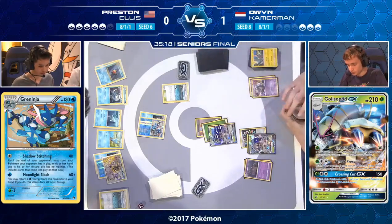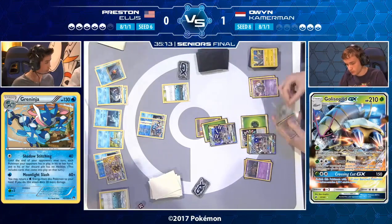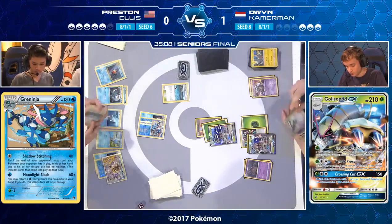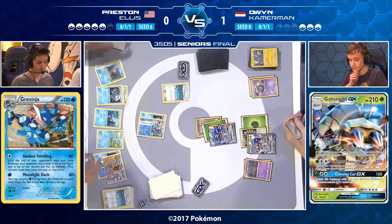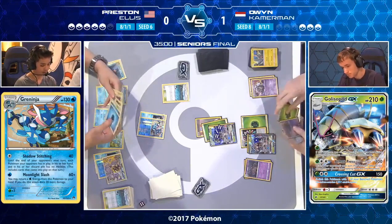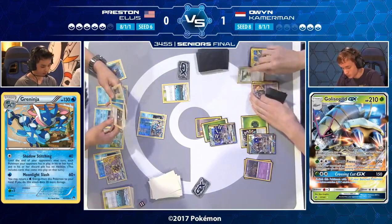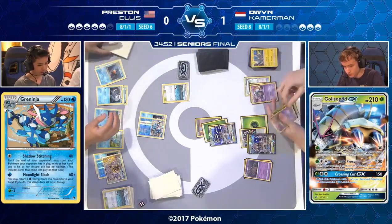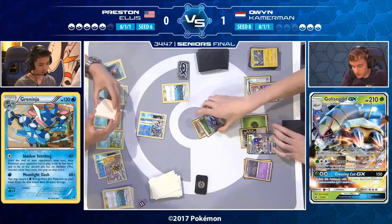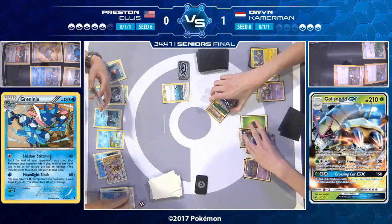Owen is putting himself in a wonderful position to finish the game. He's got the Floatstone for Garbodor, another Trubbish in hand, and is going for Acerola — pulling back the damaged Golisopod GX to the bench, then looking at his prize cards. Most likely he picks up a Guzma and promotes the other Golisopod GX to the active. He considered putting Garbodor active, but then a Field Blower plus Giant Water Shuriken plus attack would KO it. Trashalanche Garbodor could go active, but it has a high retreat cost — what if he doesn't get a Guzma? He puts up the other Golisopod instead.